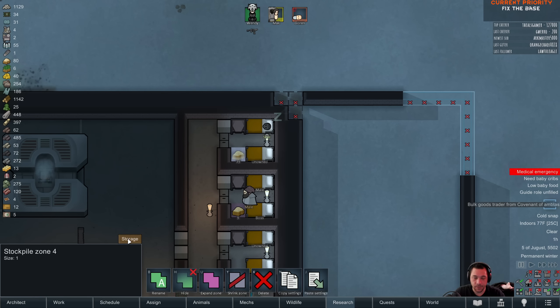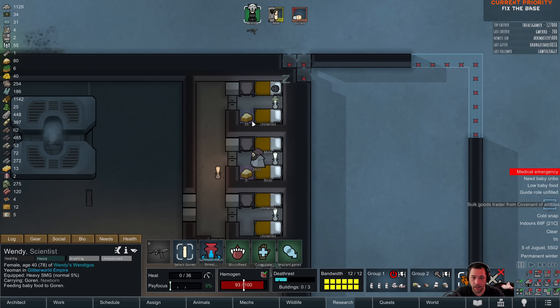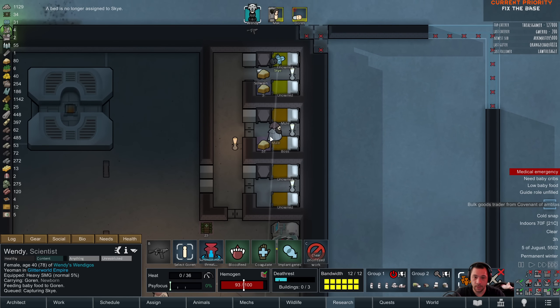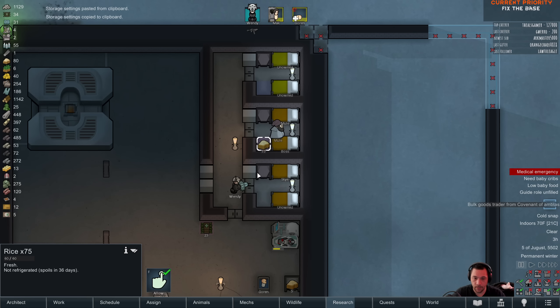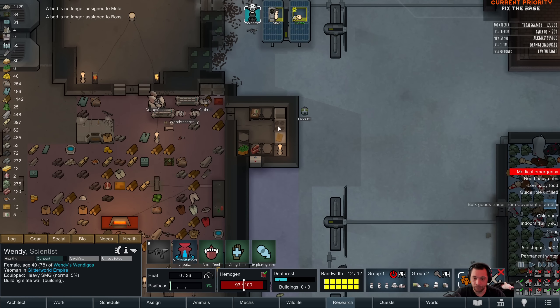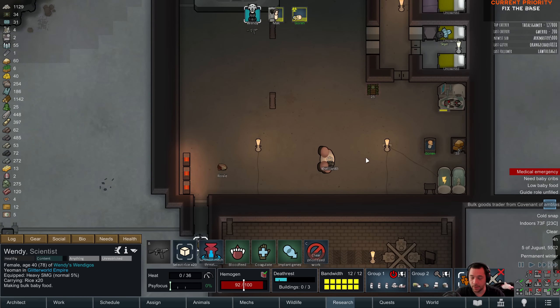I think what I could do is switch the stockpile zone around to be raw meat, and then turn that rice into baby food. Sol Wayne was like, oh, I'm just gonna — nope. Alright, let's do this again. If you don't understand what I'm doing right now, I'm just trying to reclaim that rice so I can make it into baby food. Okay, so now I have a batch of baby food coming.